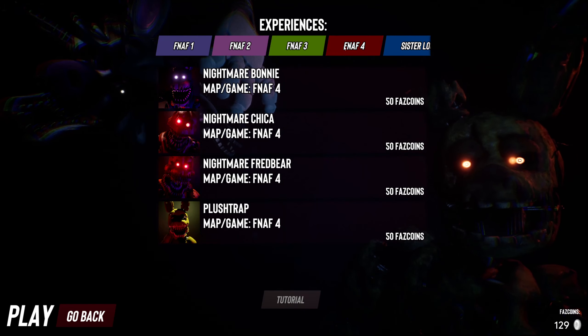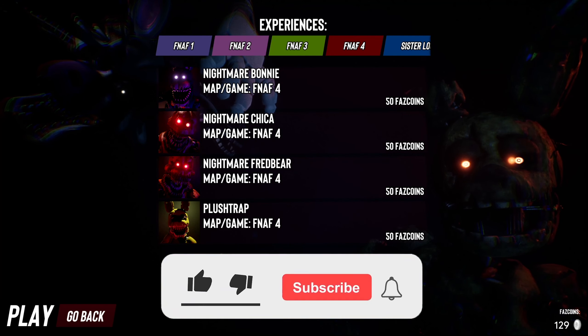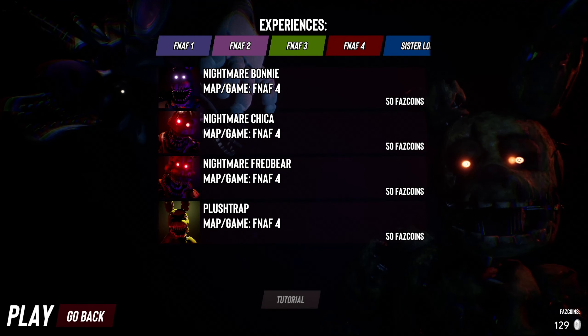This might be one of the few times where I need to get more coins, because we only have basically 130 coins, and for each one in FNAF 4 we need 50 coins. If you guys enjoy this and want to see more, you know what to do — hit that like button. And I guess let's just start off.